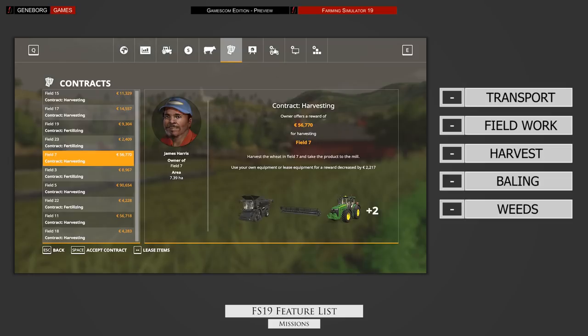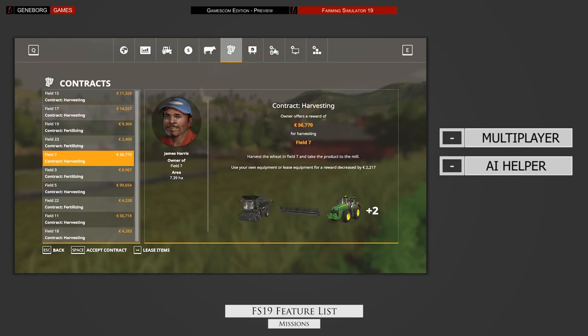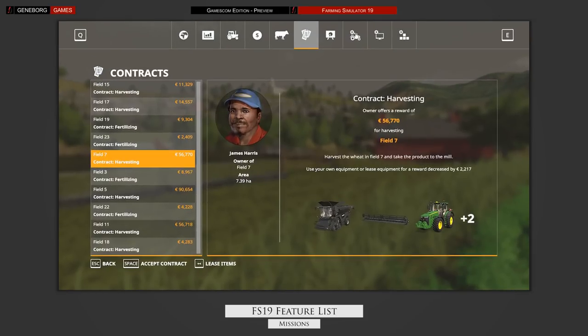While a mission is active, everything else on the map will progress as normal, meaning plants on other fields will continue to grow. In multiplayer you can do all these missions as a group, and in single player you can use the helper to do simple tasks as usual. We hope to see the new interface at Gamescom, including a more detailed view on the mission section.